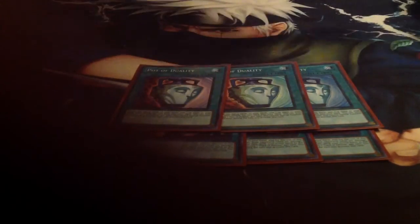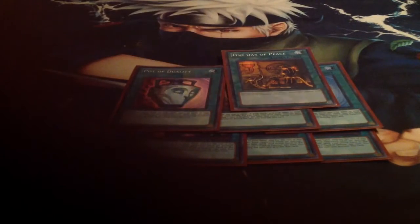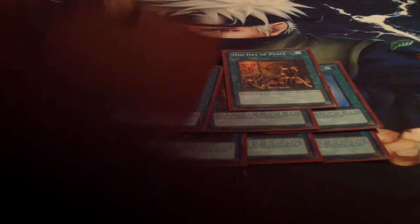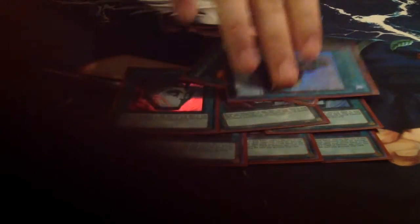Next for our draw power, we have the triple Card of Demise, triple Pot of Duality, one Day of Peace, and one Upstart Goblin. Pretty much the same as the barrier statue deck. If I did own Pot of Desires, I probably would find room to play two or three. But Card of Demise is a lot cheaper right now and does a better job of digging deeper into your deck.